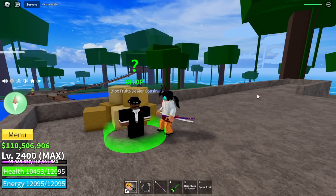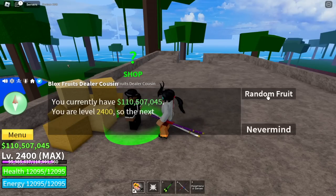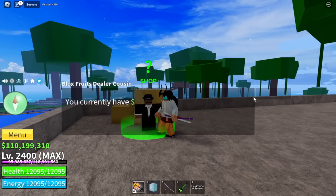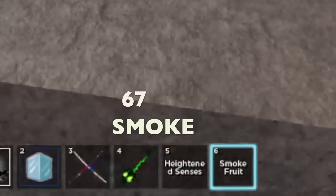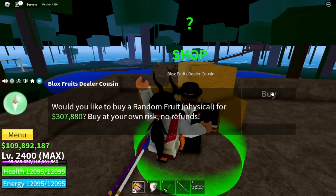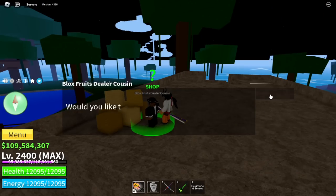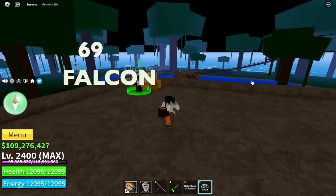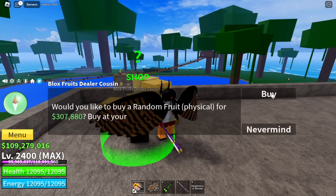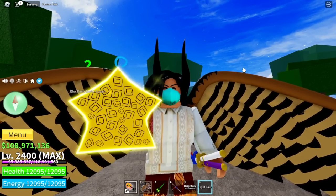Let's do that challenge and I hope everyone joins. Moving on — for our 66th fruit: Ice fruit. 67th: Smoke fruit again, we've been getting lots of Smoke fruits. 68th: Spring fruit. For our 69th: Falcon fruit. 70th fruit is a Light fruit — we've been getting lots of Light fruits too.